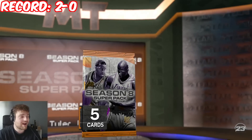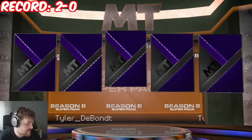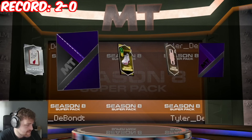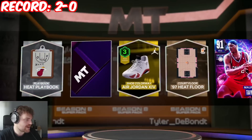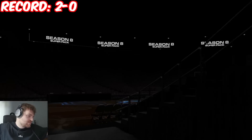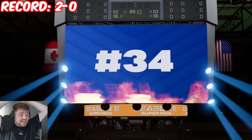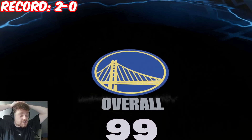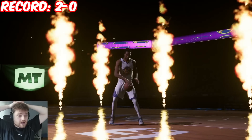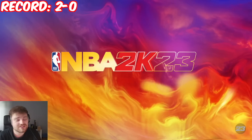Pack number three. As long as we keep winning we're going to keep getting a good squad. But it's just not possible to get two dark matters — another Season 8 card. Is it Mirasan or Poku? No, it's Sean Livingston. Are we just getting guaranteed 4K MT card packs? Three budget Season 8 guys — good team, just very boring.